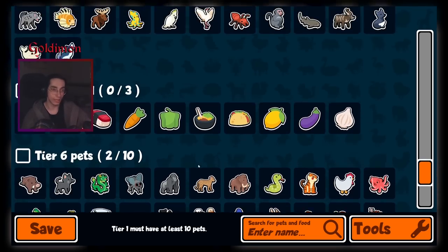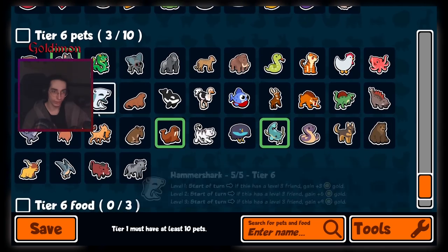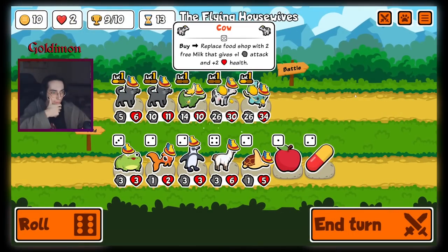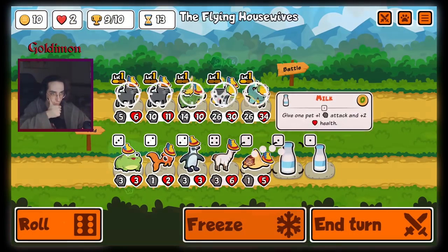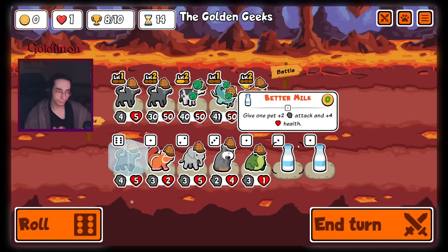Hey guys! I started going for some new builds with both old and new units. I've got a lot of ideas but so far this is my personal favorite. The new catfish with the new waffle make the cow an incredibly powerful unit for the different food builds. Enjoy!